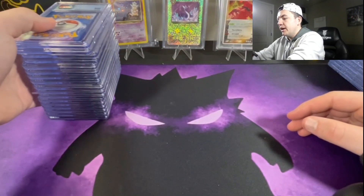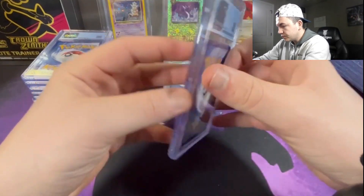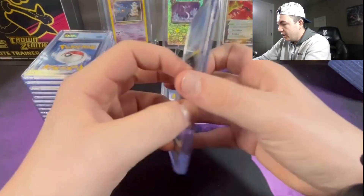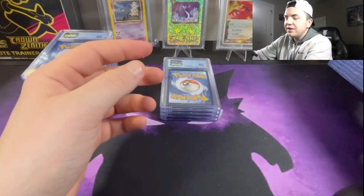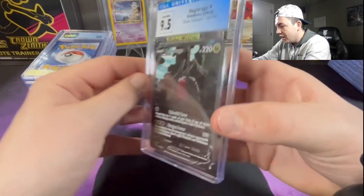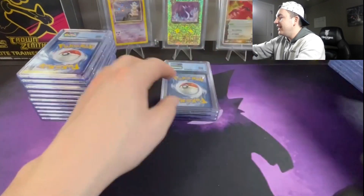Now we got the second stack, let's make our way through it. 9.5 on the Zacian V-Star — not a bad hit at all, wish it was more. 9.5 on the Crikketune — I know these Crown Zenith cards probably aren't the most expensive, but I still like to grade some of my favorites. This is just for the collection — you gotta collect the ones you love. Regieleki VMAX altar at a 9.5 — man, could we just get one 10?